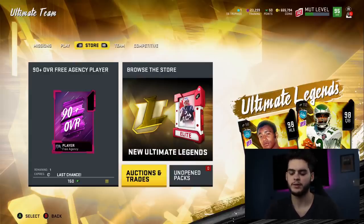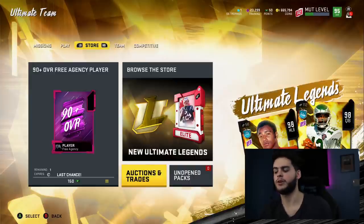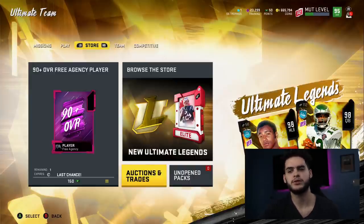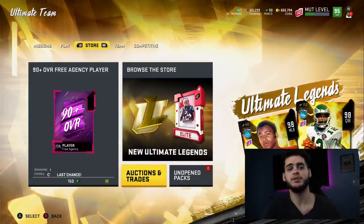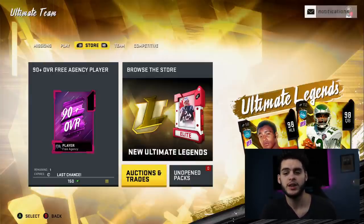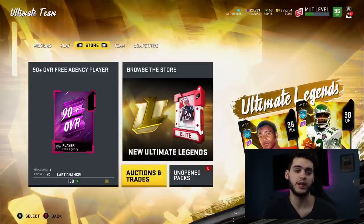Hey, what's going on everybody? It's Poodle back with another Madden Ultimate Team video. Today we got some pretty exciting leaked content which you guys may or may not have seen on Twitter already. There were about four leaked promos — two of which we expected, and two others that were not confirmed yet. Shoutout to Mutt Leaks — they pretty much get info based on the code of the game and are able to leak things planned for later releases.